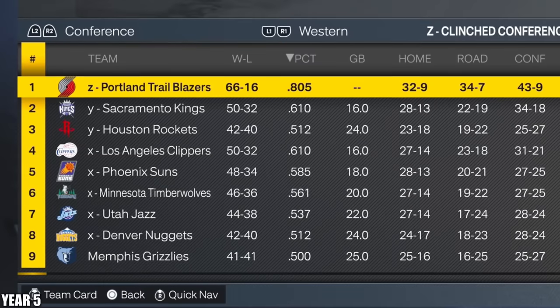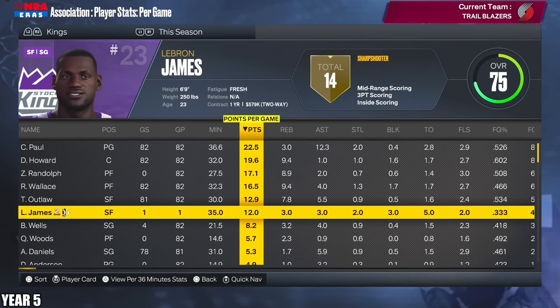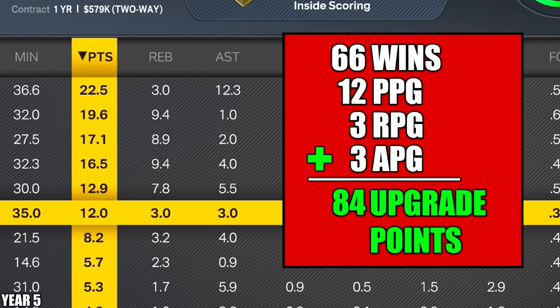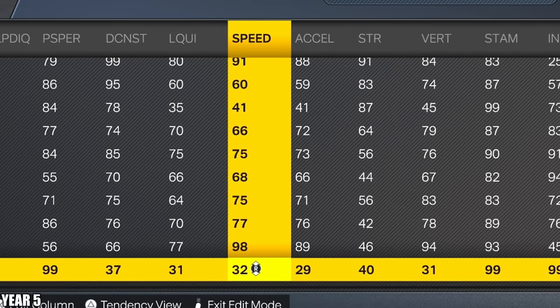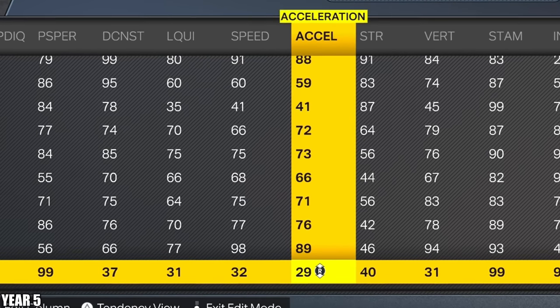This man KG owns this award. And the Blazers won 66 games. Obviously LeBron averaged 12, 3, and 3 because he only played one game — we'll just call that a loophole. 66 plus 18 equals 84 upgrade points. I'm going to max the intangibles, leaving us with 82. And then I'm going to give him 41 speed and 41 acceleration on both sides — it just makes sense to get his athleticism up. Now he's a 58 overall.